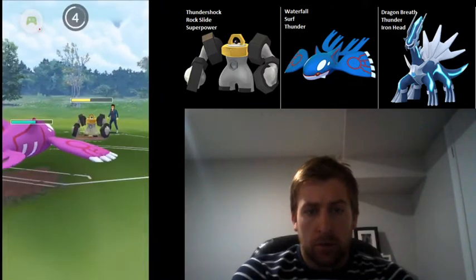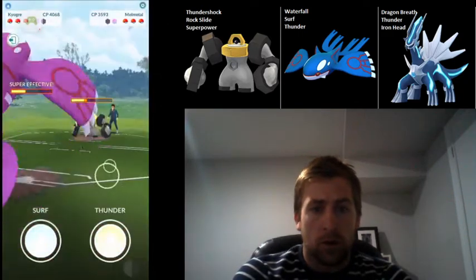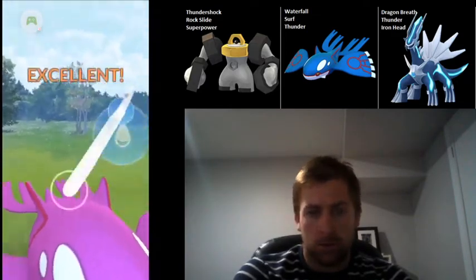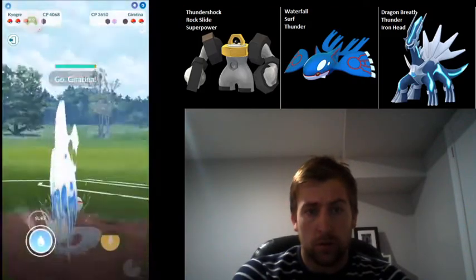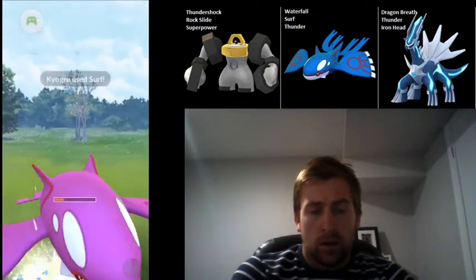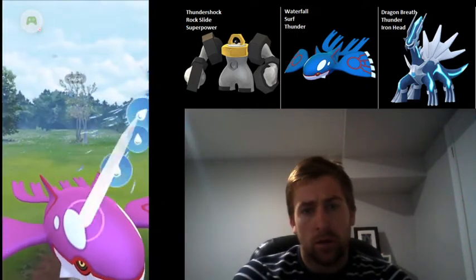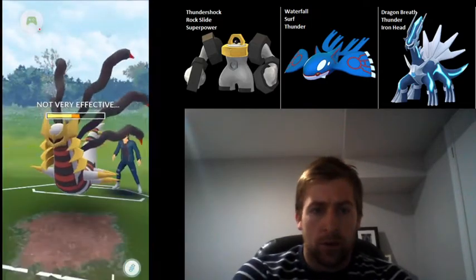Just building up a bunch of extra energy — no need to shield any of the charge moves, none of them are going to hurt very much anymore. I'm not able to farm him down all the way, so I do need to use a Surf here, but I've still got a ton of stored energy on Kyogre for whatever comes in next. I think it's a Geratina coming in.